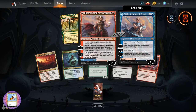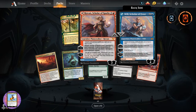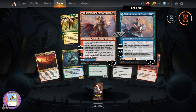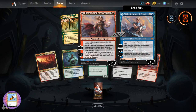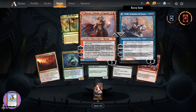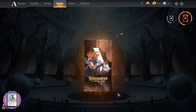And on the other side, Will Scholar of Frost - legendary planeswalker Will, four loyalty for five. Instant and sorcery spells you cast cost one less. Plus one: up to one target creature's base power and toughness becomes zero-two until end of turn. Minus three: draw two cards. Minus seven: exile up to five target permanents. Each permanent exiled this way, its controller creates a four-four blue and red elemental creature token. Okay, it's going to say that's pretty powerful, and then you read the second sentence - that's the downside. Always a downside, isn't there?